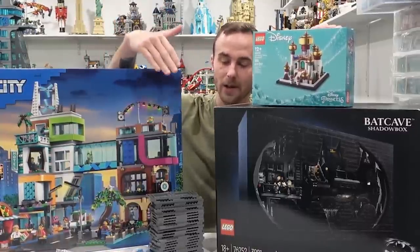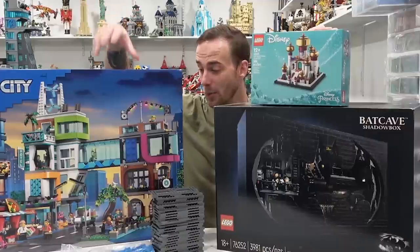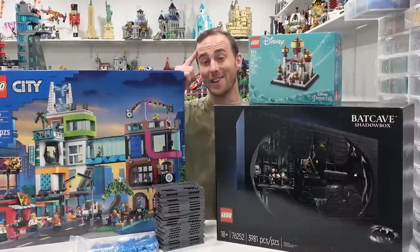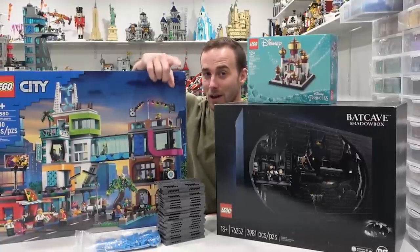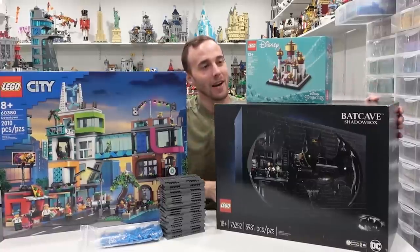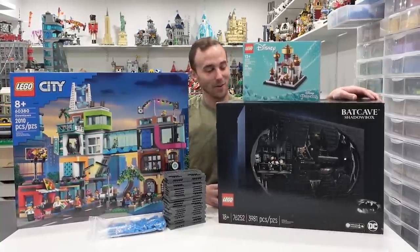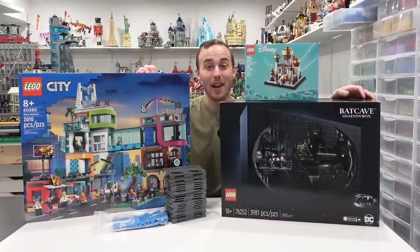The back of the box features the Bat Cave opened up showing all the interior details, the parking spot for the Batmobile, the cave cutout, and all the different moving features and functions. So there we go — pretty exciting times in the LEGO room! We're going to be updating the roads, which is going to be a task but should look great. I get to experiment with doubling a LEGO City set, which I've never done before — I've doubled modular buildings but not a city set. The modular buildings are also about to get an upgrade. We updated the Disney display, and soon we'll be adding this Bat Cave to the LEGO room — I think it's the best Bat Cave ever released. Stay tuned for my thoughts and a live build. Thank you for watching — please like, subscribe, and have a fantastic day!